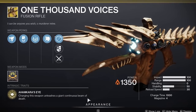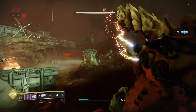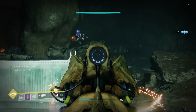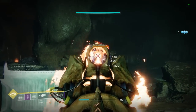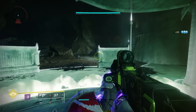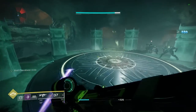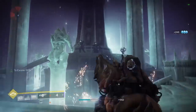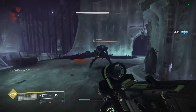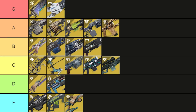Lastly we have 1000 Voices. With Season of the Lost and Particle Deconstruction, 1000 Voices was super strong, but these last two seasons I haven't seen a ton from it. It's still one of the best DPS weapons in the game, but it interacts weirdly with different bosses that take more or less explosive damage and has always lacked in total damage output. Just like Sleeper, a lot of legendary options beat it out, but compared to other exotics it's a super strong weapon. A tier seems reasonable for 1k.